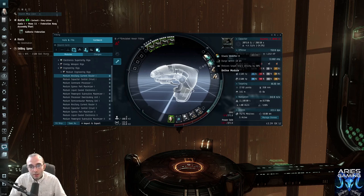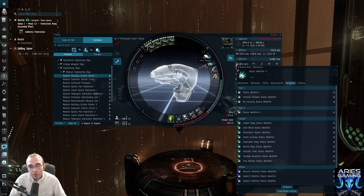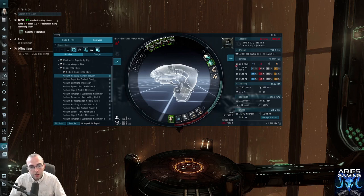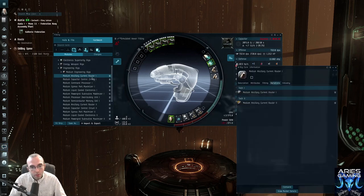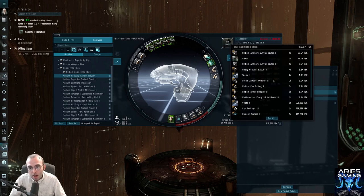For example, my tech two stasis web — if I downgrade it to meta, specifically the compact version, I can solve my CPU fitting problems right away. Going to variations, let's try the enduring one first — yes, the enduring one is actually better for our cap anyway. The enduring one solves our CPU problem; the compact takes up even less space but I don't need that much more space. So I'll put the enduring one on. That solves the CPU. Now can I solve my flashing power grid? Let's try ancillary current routers — a tech two and a tech one.